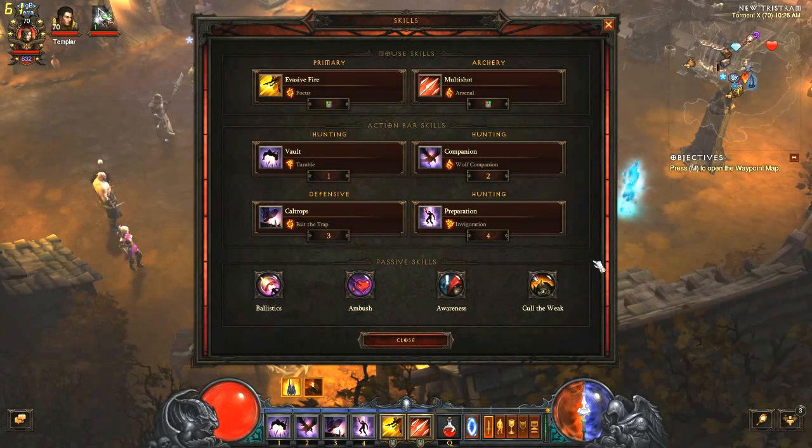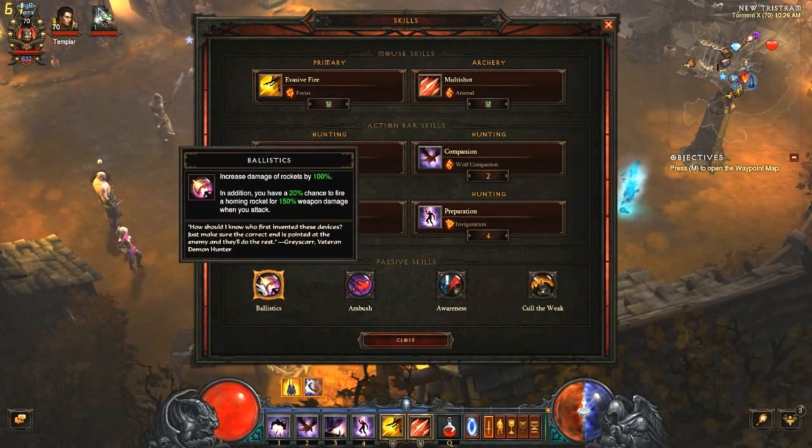Passive skills. We're going to use Ballistics, which increases rocket damage by 100% and also gives a 20% chance to shoot a homing rocket for 150 weapon damage. That's because our Multi-Shot Arsenal rune now shoots rockets as well as arrows, so you'll be getting a damage buff from that.